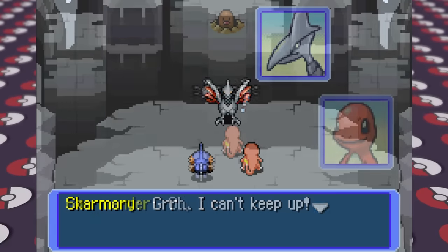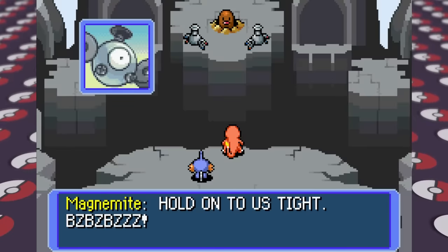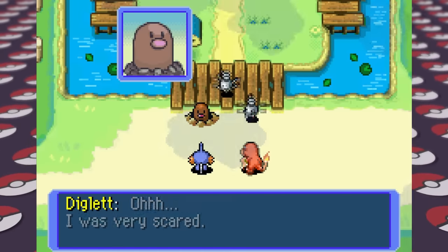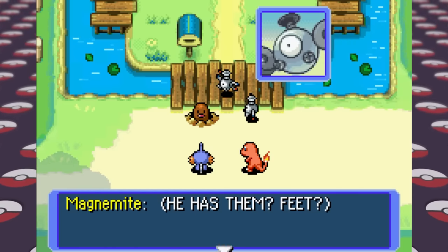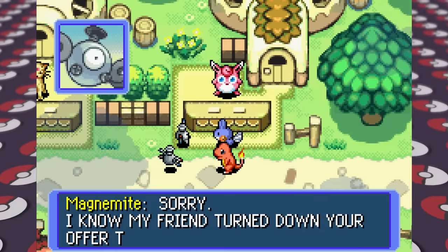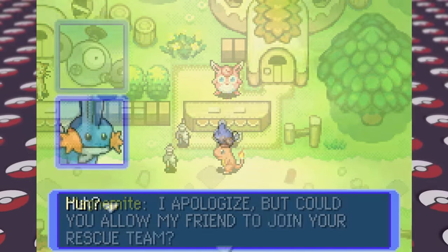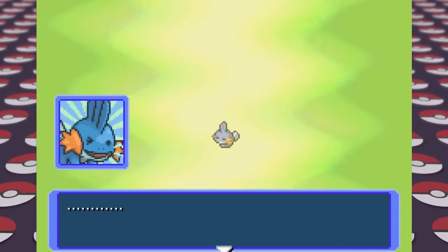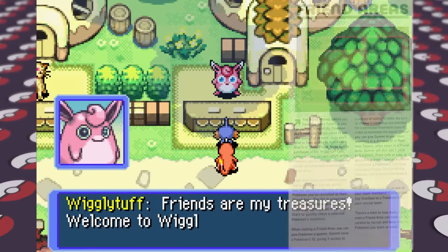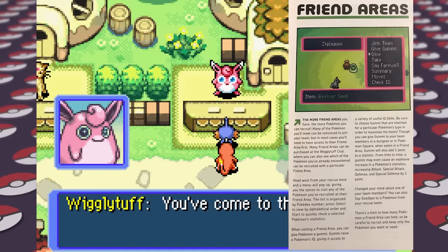We can't exactly get the Diglett on our own, so the Magnemites we rescued previously show up and help us, although we don't get to see them carrying the Diglett so we don't know what the bottom of Diglett looks like. Later on, Diglett does mention something about having feet, and Magnemite and Diglett have some sort of relationship because their evolved forms are both just three of themselves put together. When we return home, Magnemite wants to join our rescue team but we have to visit Wigglytuff first, and after another dream featuring Gardevoir we head to town where Wigglytuff allows us to have friend areas to store rescue team members.